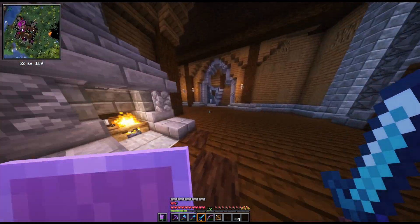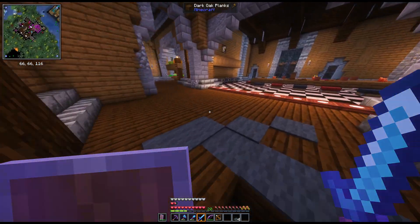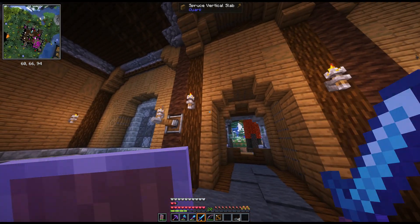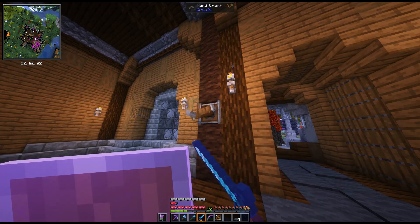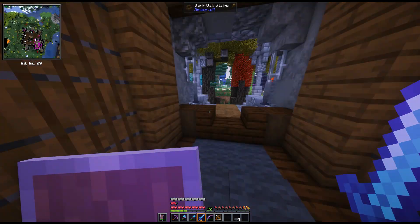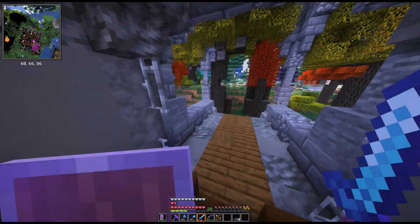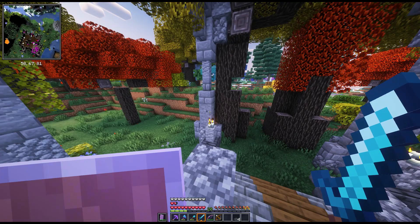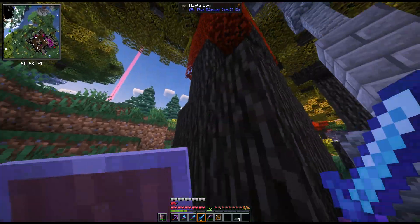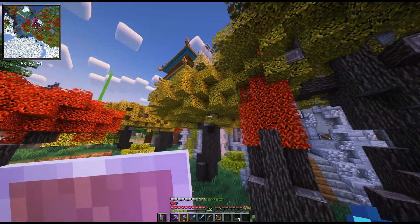I don't see any basement entrances anywhere. Can I close the gate from this side? No. This door was closed originally and it all opened up using Create mod - pretty cool. I feel like there's part of this castle I didn't get to look at. Might have to chop down some of these trees blocking the front door. I didn't go out on this balcony - did I just miss the entrance? Yeah, I did.